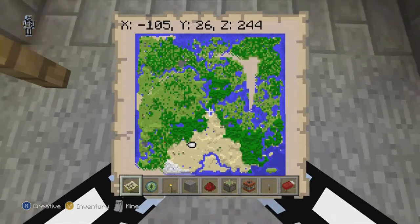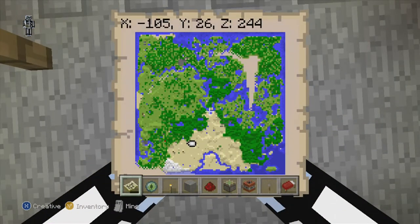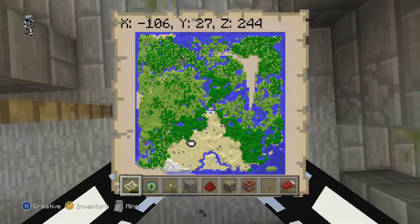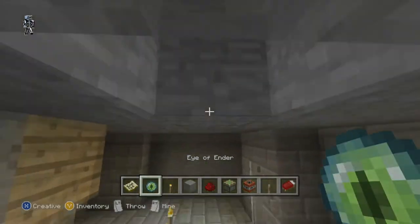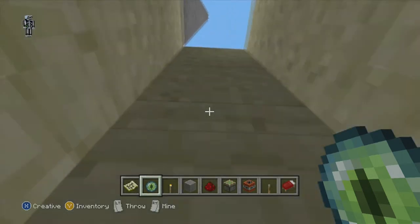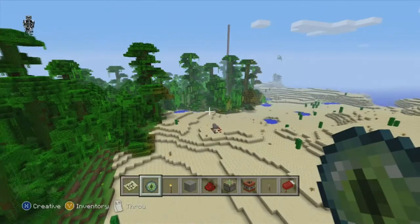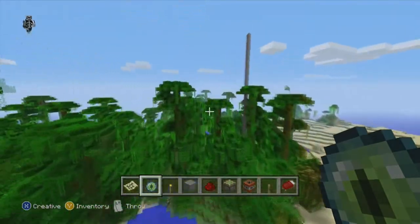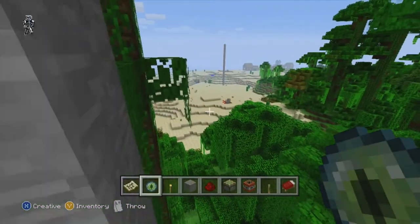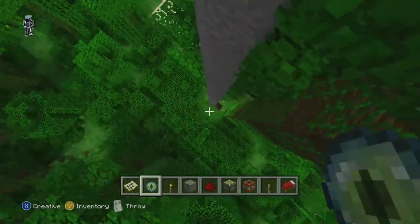If you dig down right here it's going to be one of the points where it meets, so here are your coordinates in case you want to do that. When you come straight down this hole you can dig all the way down in a straight line and just follow these two blocks when you get down here. It's safe to drop in there and you won't get killed. Also, this is still the stronghold over here - it's a pretty large stronghold to stretch all the way this way.